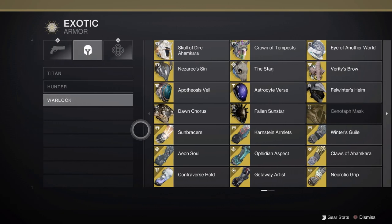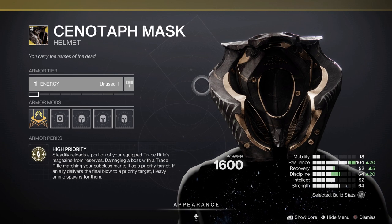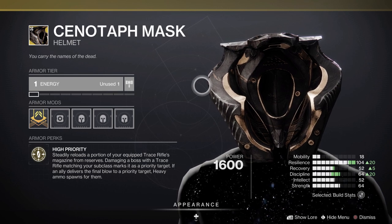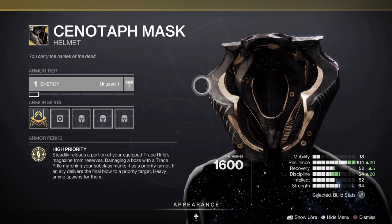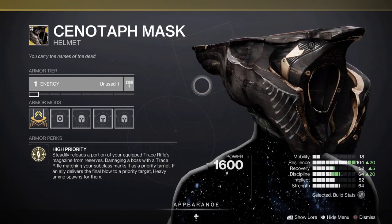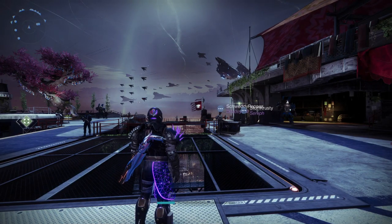And then we have something similarly interesting on Warlock: the Cenotaph Mask, which is the trace rifle helmet, and a really weird-looking one at that. Basically, it steadily reloads a portion of your equipped trace rifle's magazine from reserves. Dealing damage or damaging a boss with the trace rifle matching your subclass marks it as a priority target; if an ally delivers the final blow to that priority target, heavy ammo spawns for them. It may be hard for people to use right off the bat, and there aren't many trace rifles worth using for boss damage, so it's still to be determined.